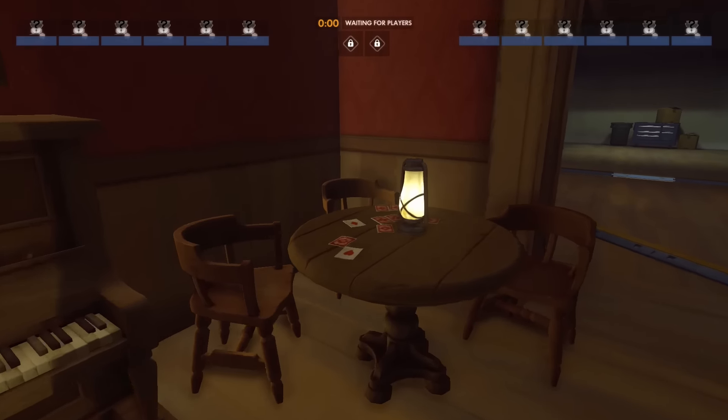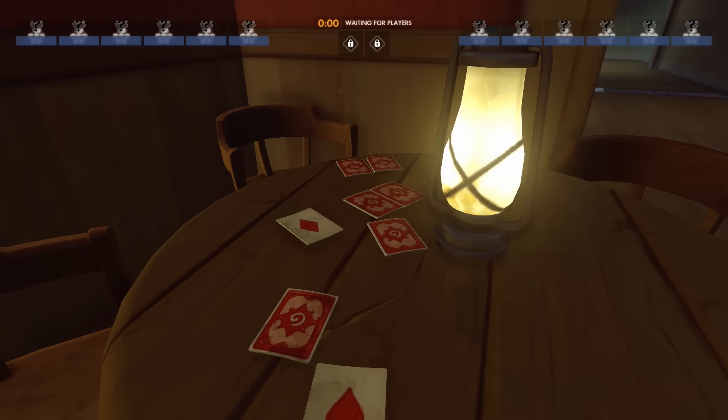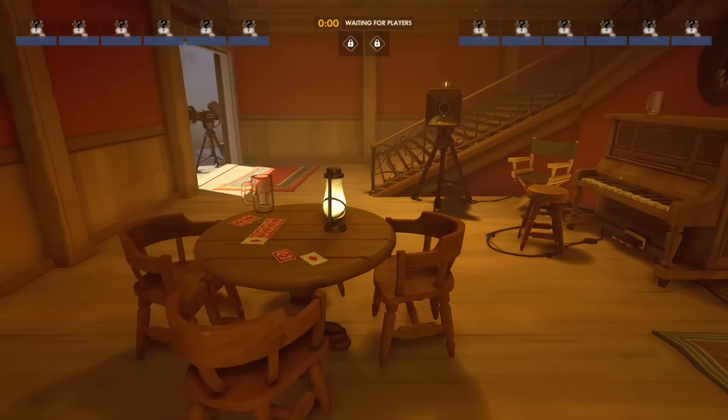Now along with the digital version of the game, you can also find Hearthstone cards scattered around tables and bars on various maps. On the Hollywood map alone, there are three separate locations where you'll be able to find a deck of Hearthstone cards.